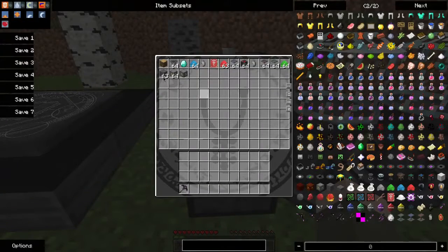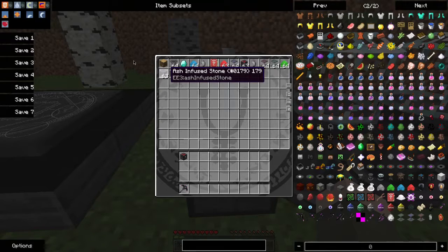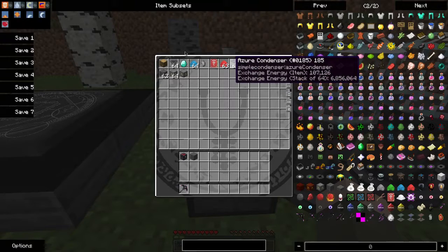To get started, I have the supplies here in the chest. You're going to need a chemical chest of the largest size, some ash-infused stone, at least eight pieces of Minium Dust, and an Asuri Star.